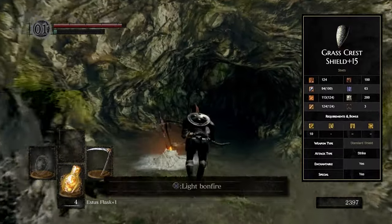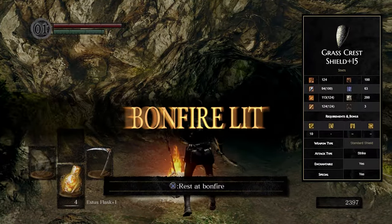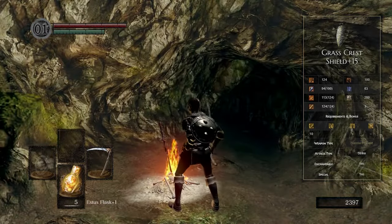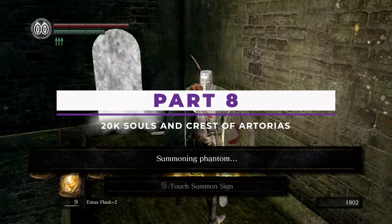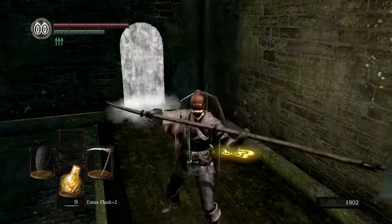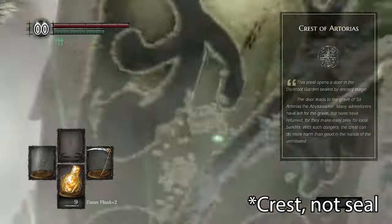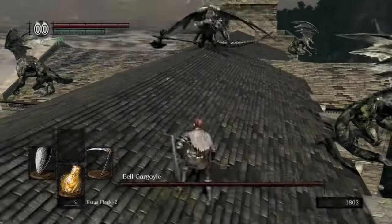The Grass Shield and the Scythe are going to be your kit the entire game — they are extremely strong together. It doesn't quite have 100% physical block, but it's like 95%, which is close enough, so feel free to use it to block arrows and such. Now we have a great weapon and a great shield — let's unlock the best farming spot in the game.